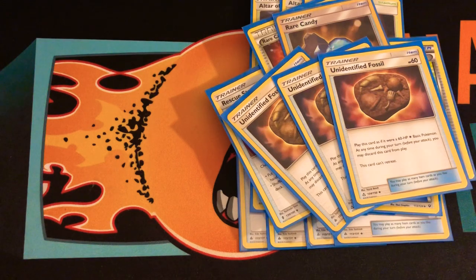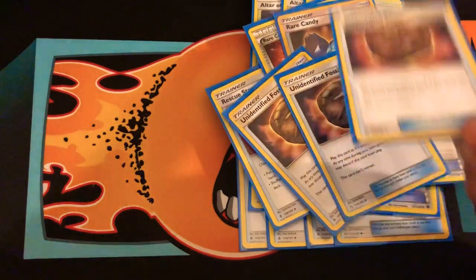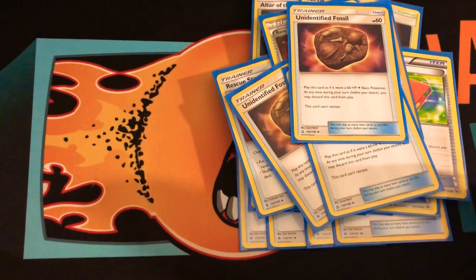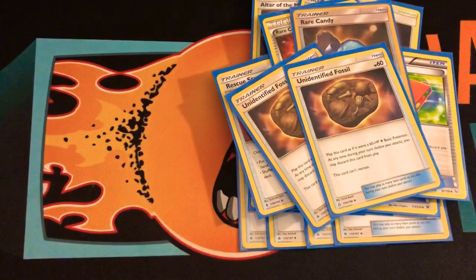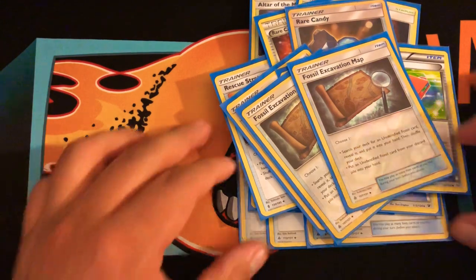I like what Omastar does — if it's active, I can recharge with Malamar either Marshadow or Gengar, discard it, put it forward, and attack. I also play two copies of Fossil Excavation: one says you can bring a fossil back from the discard pile, and the other lets you look at two fossils and put them in your hand. So I played two copies. That's it for items.